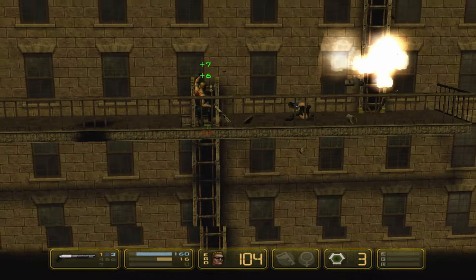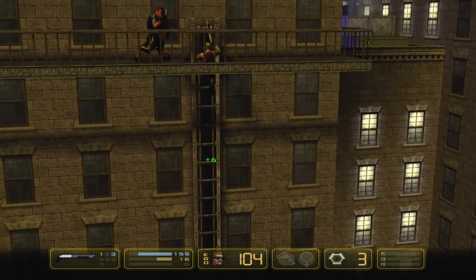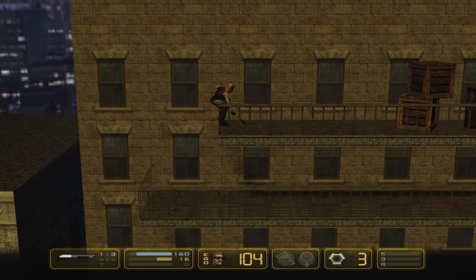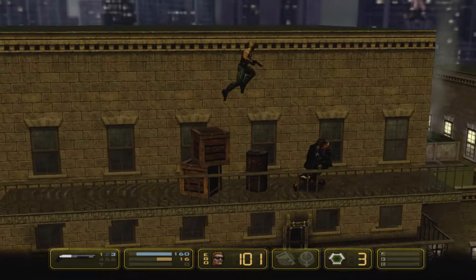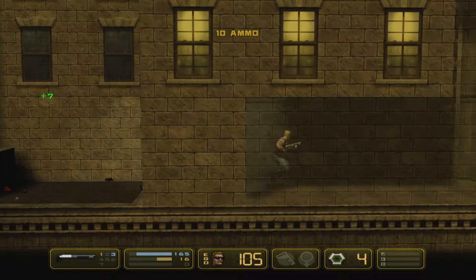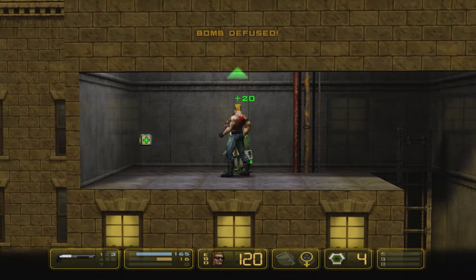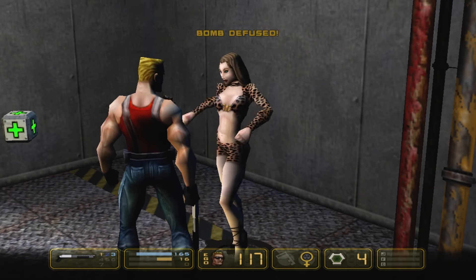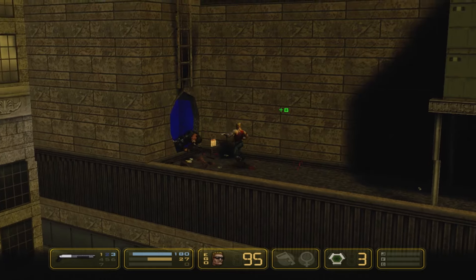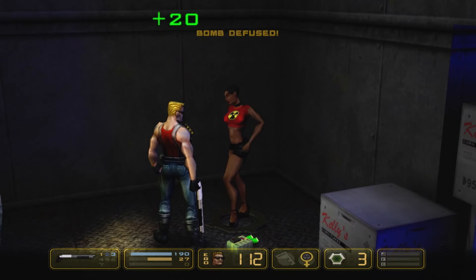Each episode also contains a captured babe who must be rescued in order to proceed. There's some great run-and-gun action to enjoy, and some puzzle solving as you move back and forth through the levels finding your way to the end. This game really is a nice return to form for Duke Nukem, and I think it's really worth a play, especially if you're a big fan of the series and the original side-scrolling games. So if you want to kick ass and chew bubble gum, and you're all out of gum, then give this game a go — it's a real blast. That's Duke Nukem, The Manhattan Project.